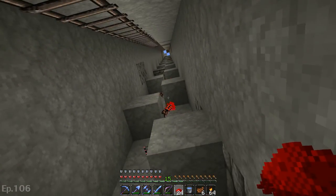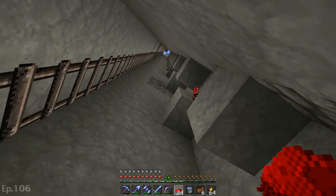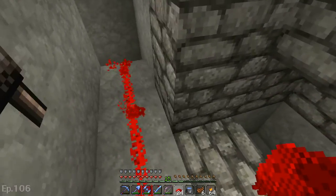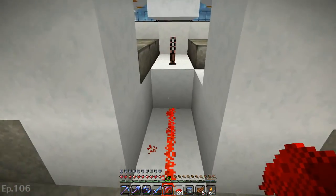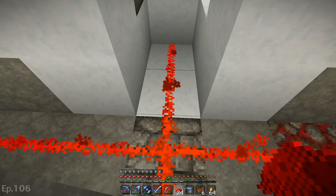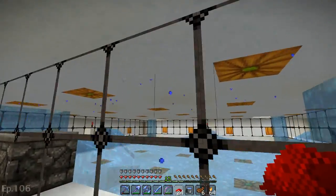I flooded this tunnel about six times — no matter what I tried, the water kept seeming to come down here when I was working on the spawner up top. It was a little bit of a pain. I should be able to toggle the rest. Yeah, you can see the water starting to drip.